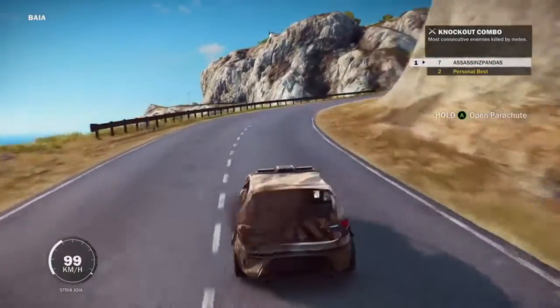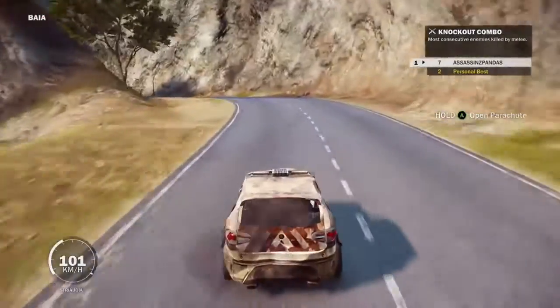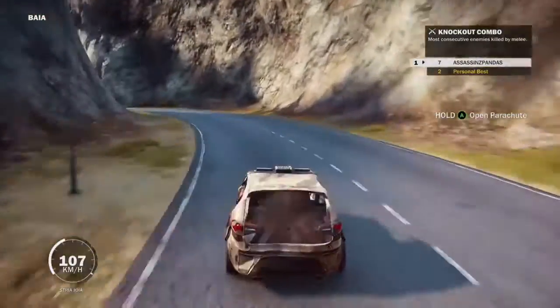This car is called the Stria Joia. It's basically a car that you get in all the outposts. It's a police car — it's the car that the enemies actually use.